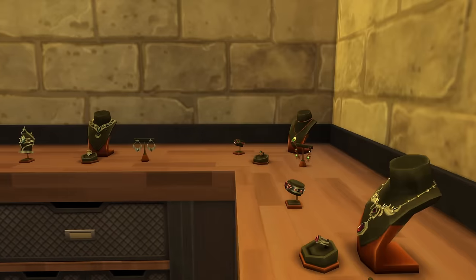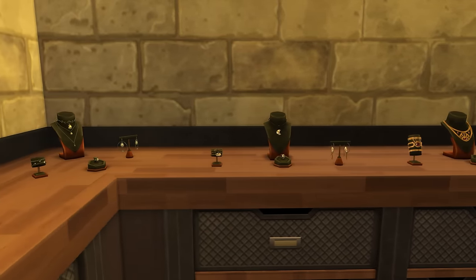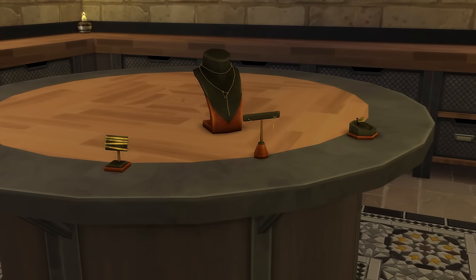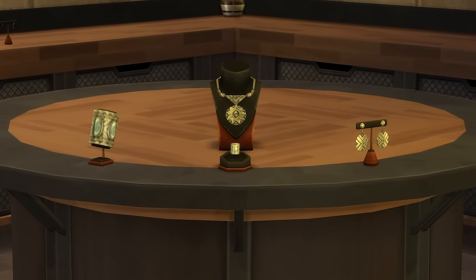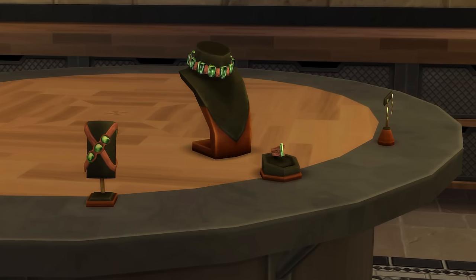The jewellery designs available come in sets, each consisting of a necklace, a ring, a bracelet, and an earring. At level 1, you'll be able to make the most basic jewellery set, which is the only set that doesn't have a crystal component and is thus purely cosmetic. Also at level 1, you can make the chunky jewellery set as well as the raw jewellery set, and both of these are decent but nothing insanely cool.